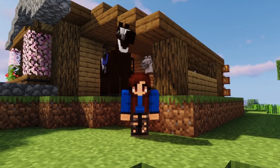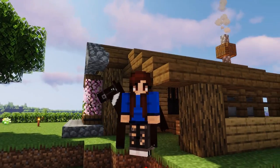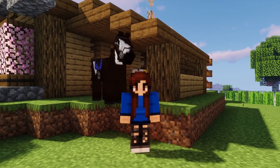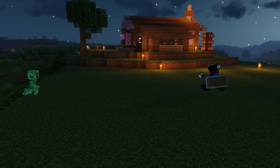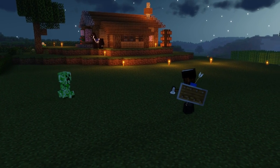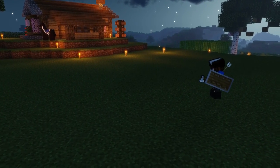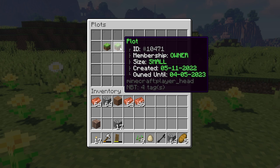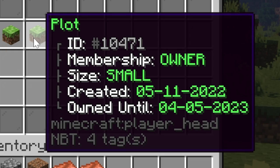After claiming your land it's yours for the next six months. After the lease is up, you'll need another plot claim, which you can buy from the black market from other players or on Modern Metal. A fun fact: if a creeper explodes on your plot, it doesn't cause any damage — absolutely life-saving! Use the /plot panel command to view your plots, hover over them to find the plot ID, size, creation date, and lease expiry.